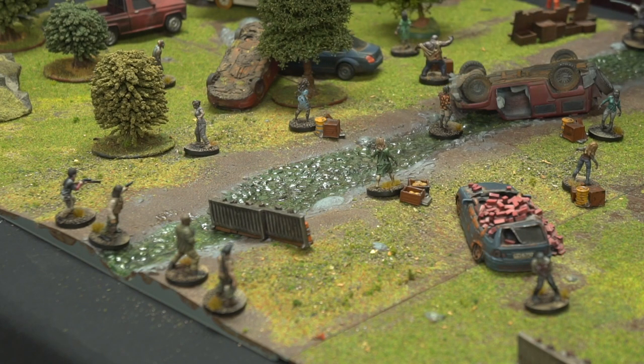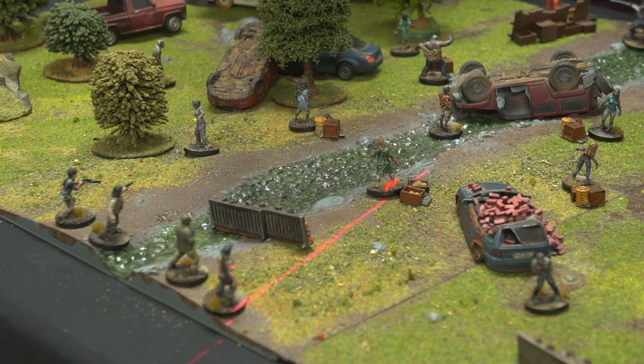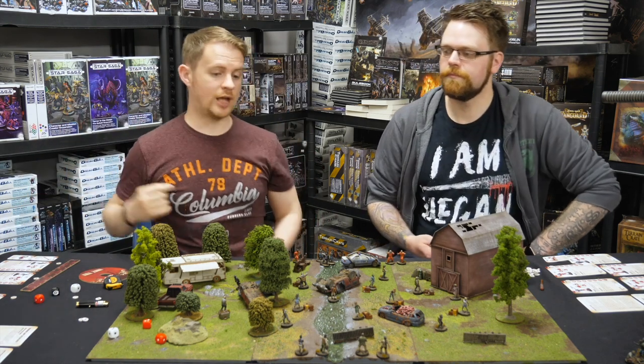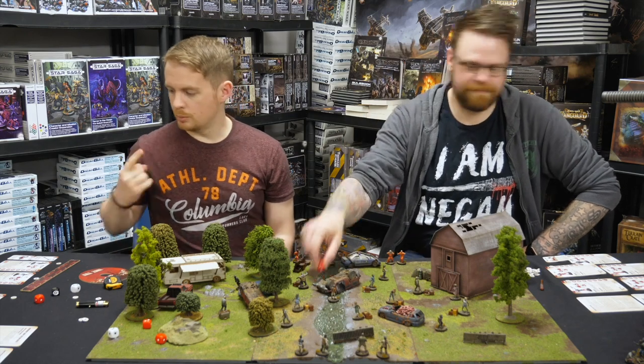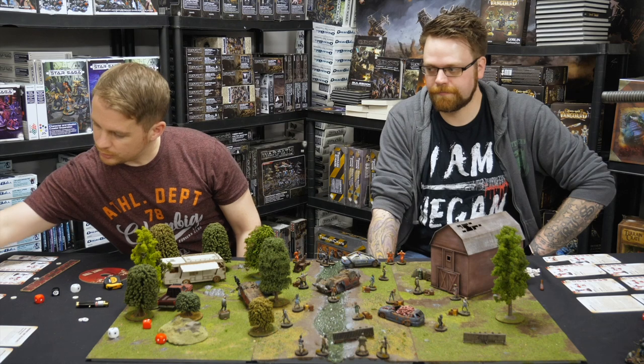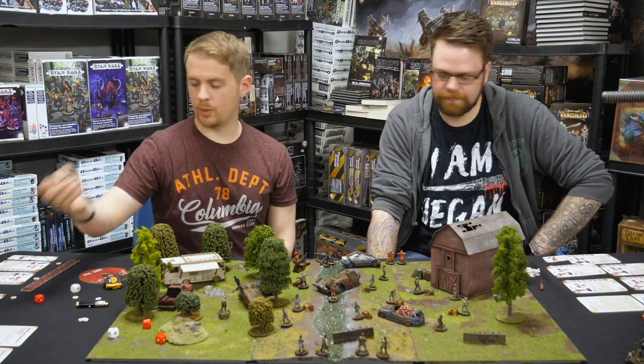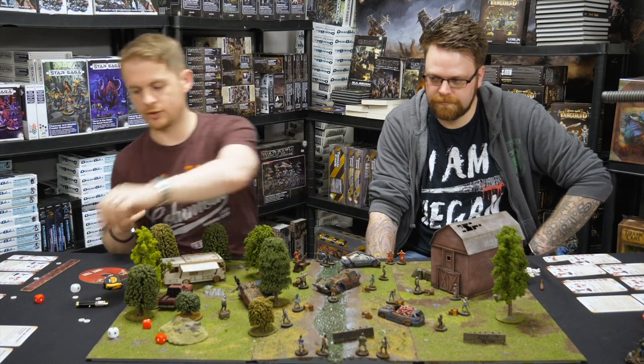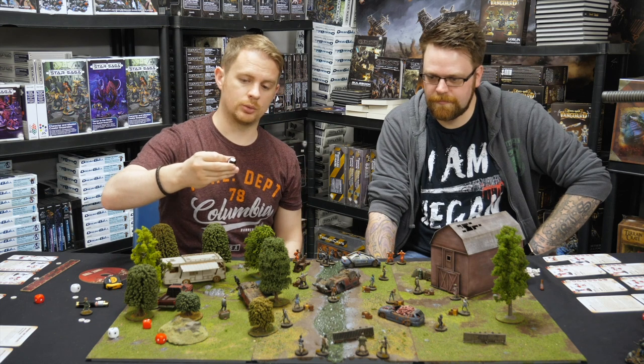I'm going to activate Smitty. Smitty is going to shoot this walker. We do the line of sight check - normally you'd go base to base, center to center, but I can actually trace a line from anywhere on mine to anywhere on the walker going around this barrier, so I'm going to negate that red defense for the walker. With it being close range - up to 10 inches - I shoot with white, red, red with Smitty. I get four with a headshot, so it can't be defended. It has triggered mayhem, and it's not a reliable weapon, so we've got an ammo check straight away. Smitty rolls and gets his shield - he's good. Because I got the headshot, the walker is dead, but I needed to roll to check ammo. I'm still good.